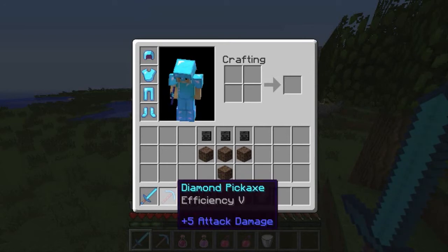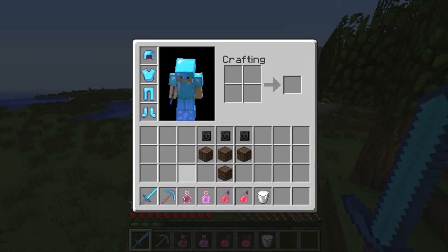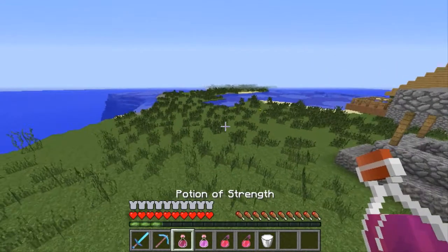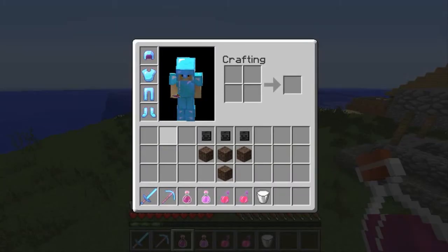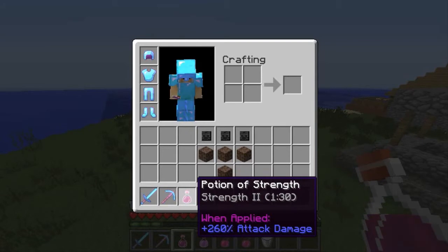This is just a diamond pickaxe with efficiency 5. You don't need a specific pickaxe — it doesn't really matter what it is or how powerful it is, I just did this for time reasons. And then potions — you need a potion of strength. This is strength 2. It gives plus 260% attack damage, so it's going to do a lot of damage on the wither and really help.